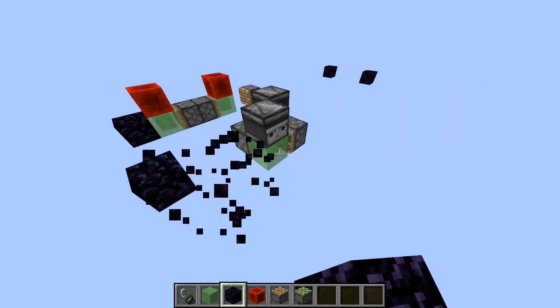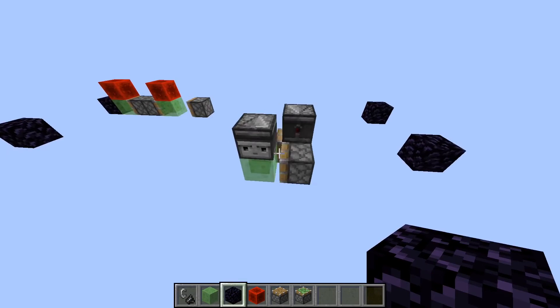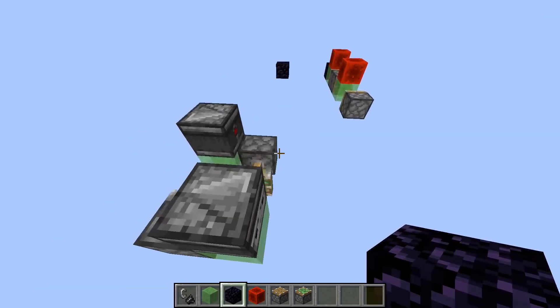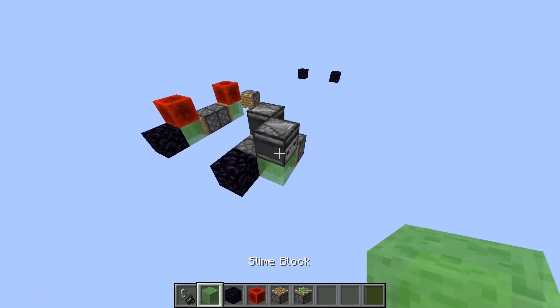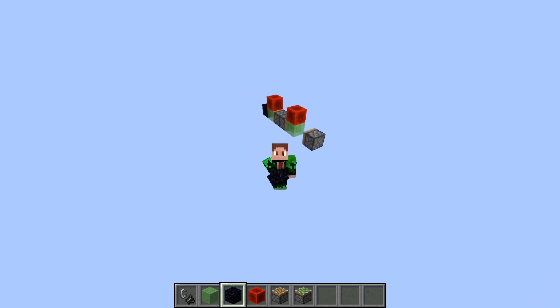And that works the other way too because they're both sticky pistons. I hope you understood a little bit about how flying machines work. There is a much better tutorial by Ilmango — it's a little longer — and I'll link to that in the description. Thanks for watching, and I'll see you in the next one.